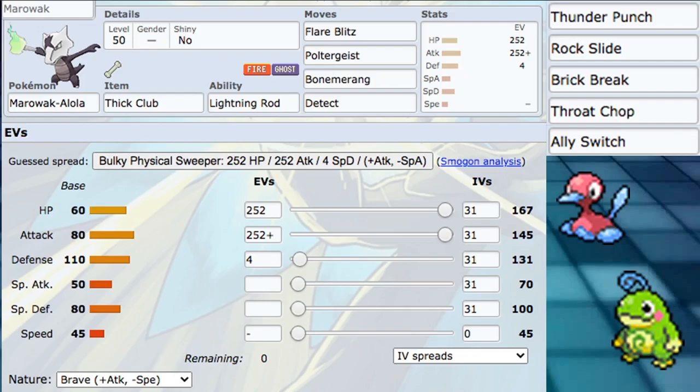And then we run Detect. You can run Protect if you want to, but I like Detect over Protect on most Pokemon because most Imprison Pokemon will have Protect. Things like Indeedee or Jellicent can both have Protect and Imprison, and you don't really want your Protect to get Imprisoned. So we're running Detect - makes sense.